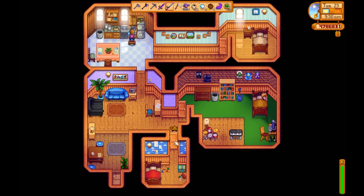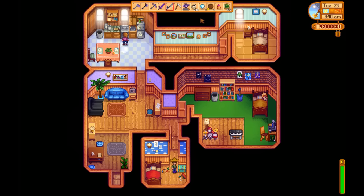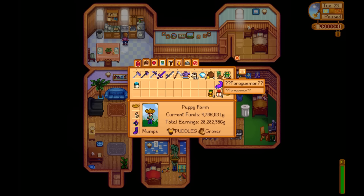You need to be a two-heart friend with Vincent to be able to enter his room. It's this lockbox here. Now if you present a strange muffin to this box, it gives you this statue for Rogueumon or something like that.